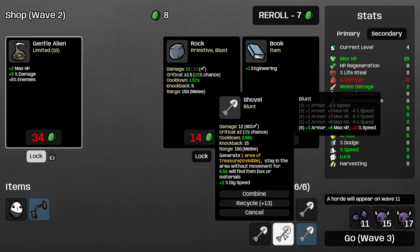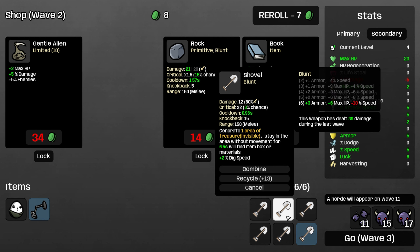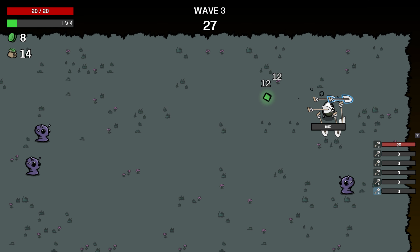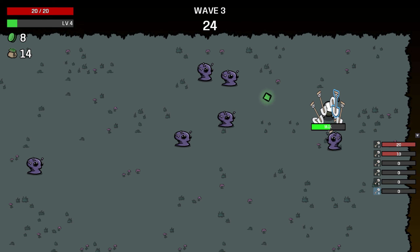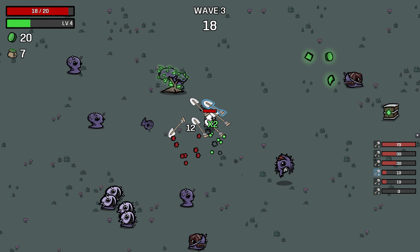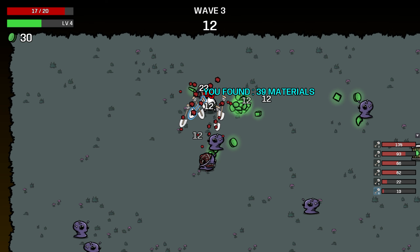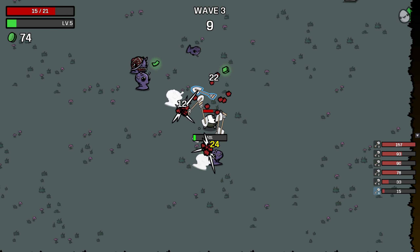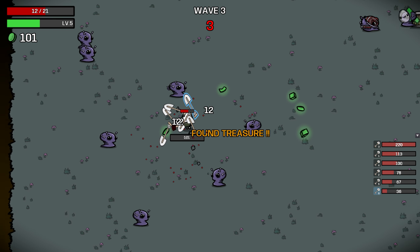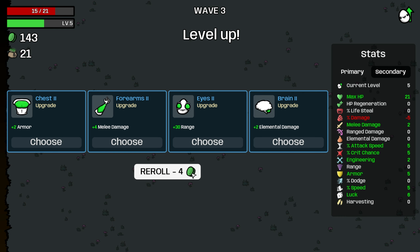We can have the shovel — let's see what happens when we have two. So dig speed goes up, damage goes way up and the scaling gets better. Weapons first. I'm actually not, I don't even want the gentle alien now. I just want more shovels. That's a massive buff from common to uncommon — normal to blue. I need to remember to pick up the materials when they drop. Dig speed does go up too, so we're just going to get as many shovels as we can.